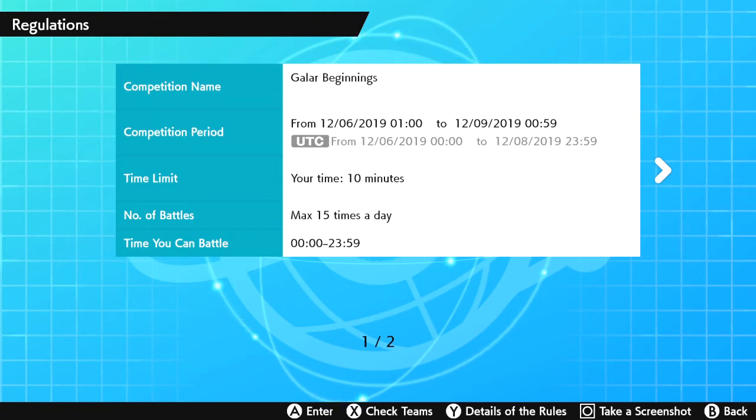You can see '001 Galar Beginnings' with start and end times for the sign-up. It says competition name: Galar Beginnings; time limit: 10 minutes; number of battles: 15 battles a day; and the times you can actually go in and participate in your battles. These all seem like standard stuff about how long a battle goes, how long your turns go, and what time battles actually start.